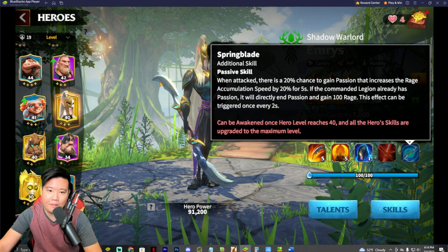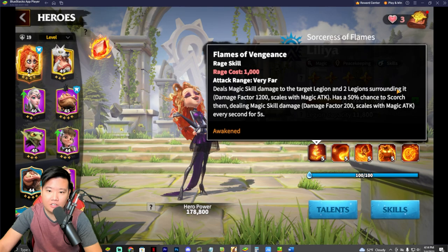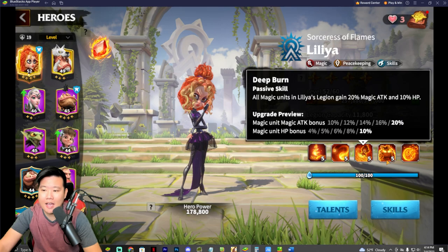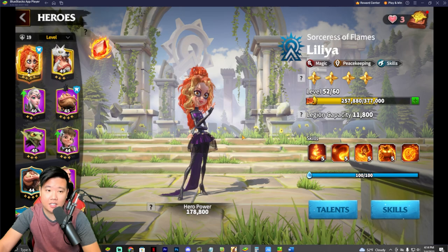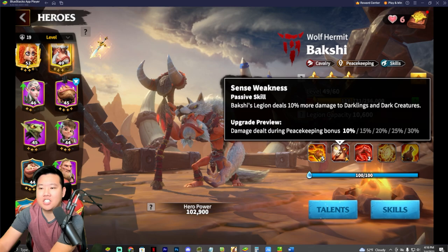Lilia's AOE damage makes her better because you can damage more players in the open field. You can see this skill can target two legions surrounding it — that's one of the biggest benefits for Lilia, and why I brought her up to SS. It also gives magic units attack bonus, magic units HP bonus, and has a chance to scorch two surrounding enemy legions. The AOE benefit from Lilia is amazing.